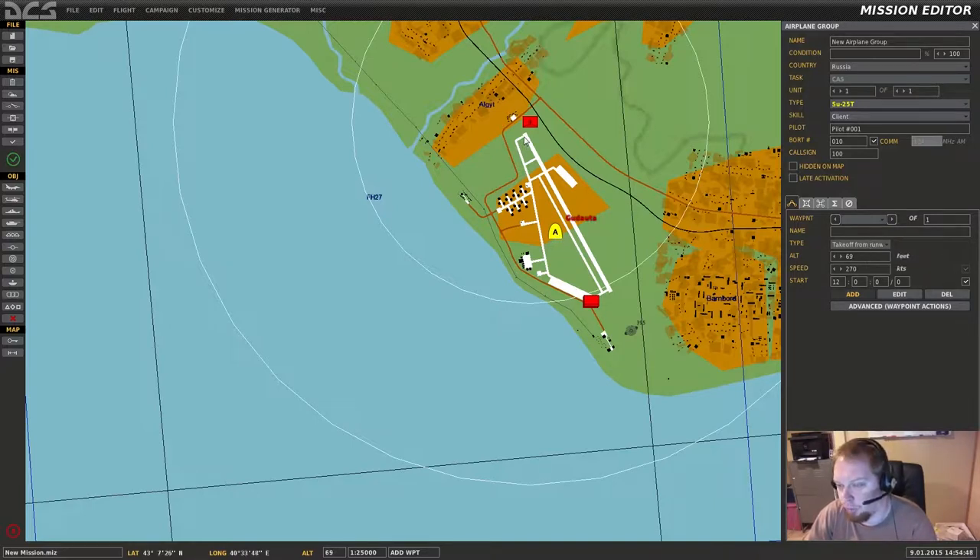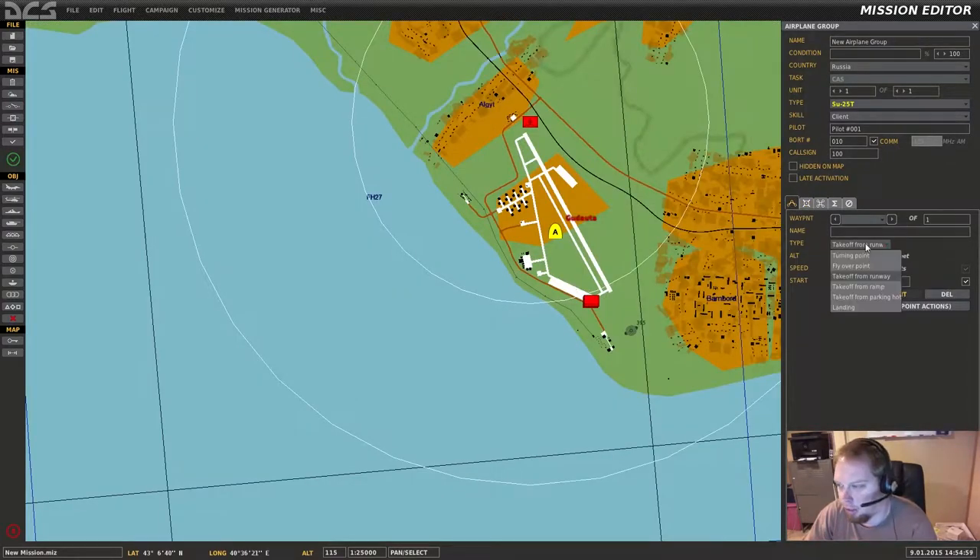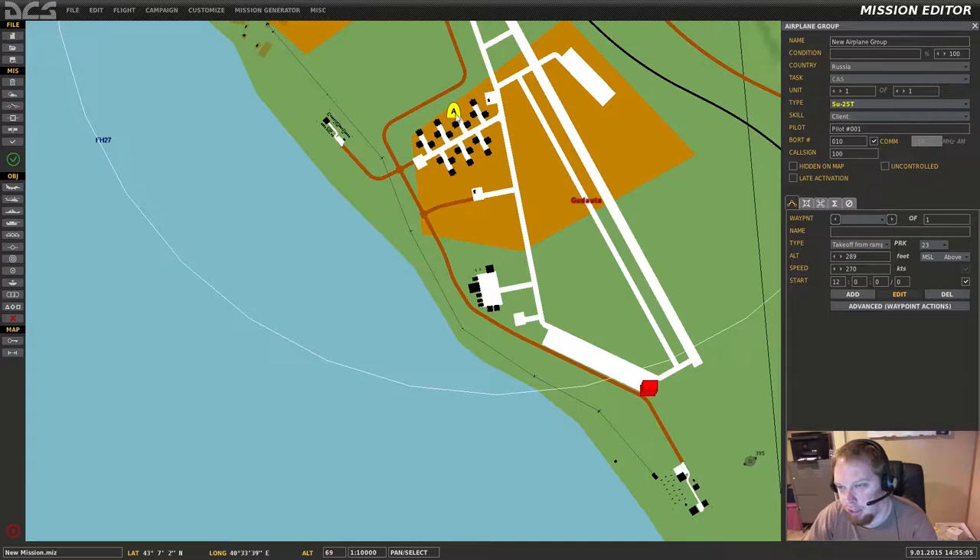It will put you on the runway in front of it, ready to take off, with the engines running. However, unless you set the loadout in here it will be empty. So I prefer to do 'take off from ramp.' I hate it when it puts it in these stupid bunkers. I wanna start out here.